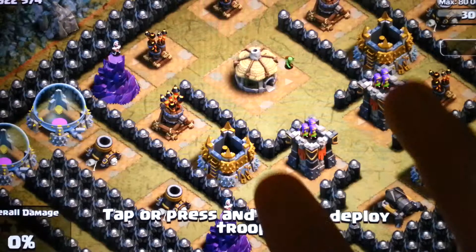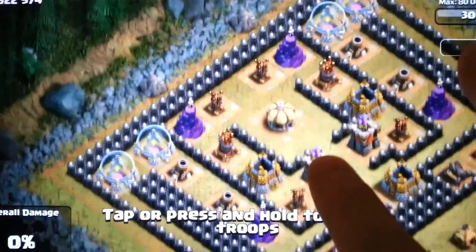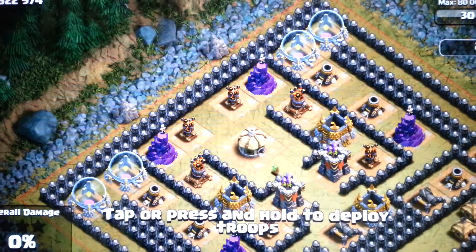So, we're in. We're just going to pan out a little bit there. First of all, I'm going to drop a couple of wall breakers — in fact, three should just about do it.